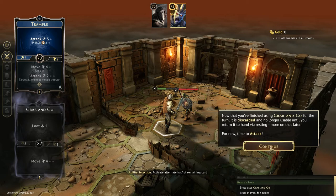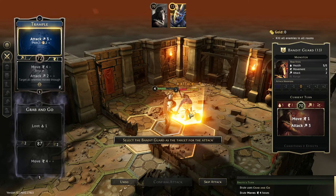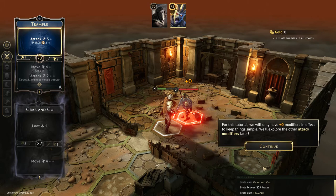Let's attack. We're going to choose the top half of Trample and crush this guy. We're going to choose him as the target of the attack. When you attack, an attack modifier is drawn from a deck — in this digital version, it's computer generated, but they have a bit of a randomizer with regard to your attack. That deck can be changed if you have certain negative or positive effects. In this case, it didn't affect the damage at all, so the attack just deals the base value of three. For the tutorial, they're just keeping things simple with zero modifiers.